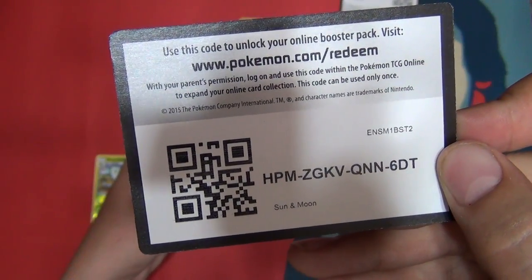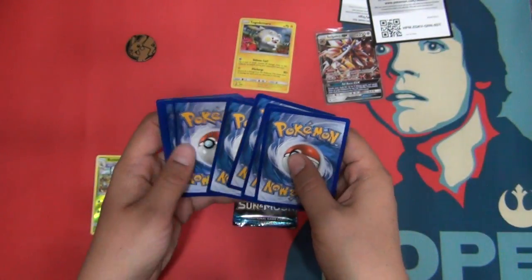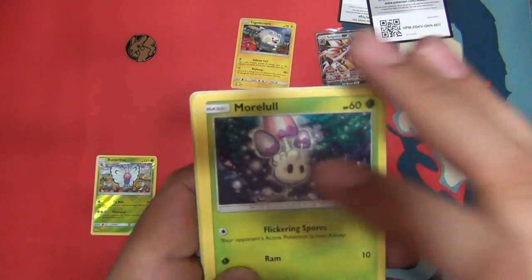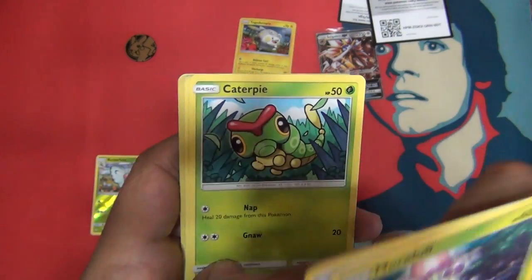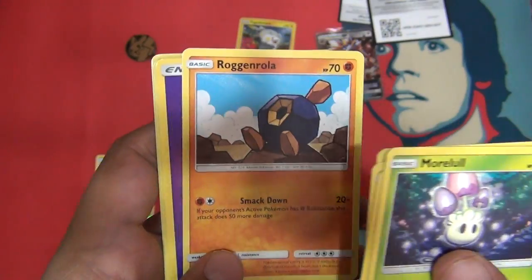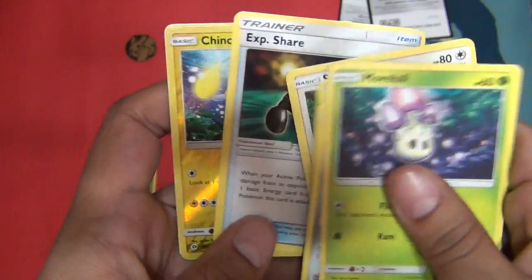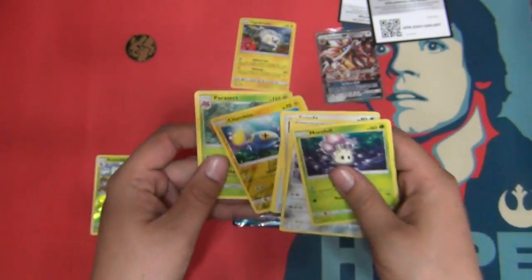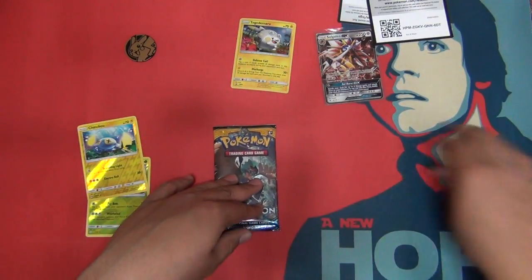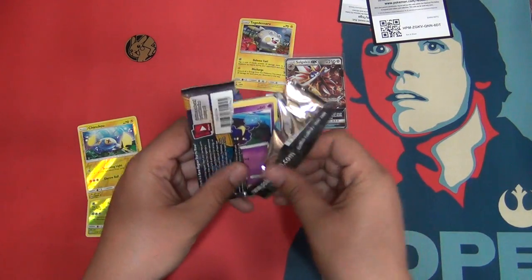Don't ruin it this time. Hopefully that's not our only pull — hopefully we get all the pulls. That would be nice. Sandygast, Roggenrola, Psychic Energy, Lily, Spinda, Experience Share, Chinchou, and a Parasect Regular Rare. Not fun. Oh well, we got a Solgaleo right here, but hopefully he's not the last of it. Hopefully there's something in this last pack.